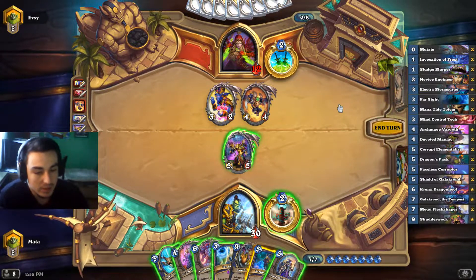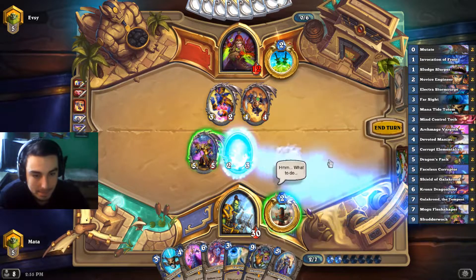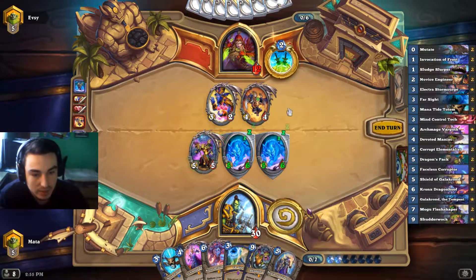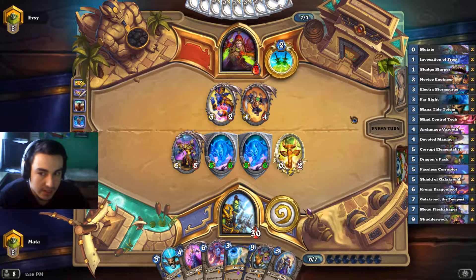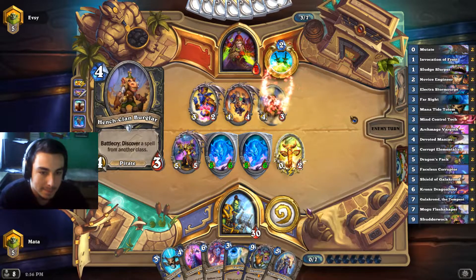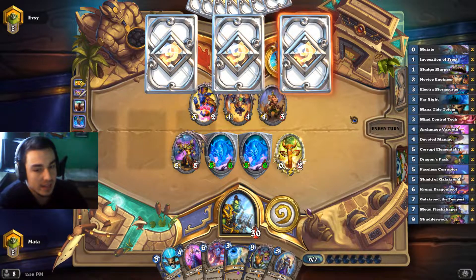We can play another Dragon's Pack — why not — and deal five more to the face. Rogue doesn't have any heals. Do we play around Mind Control Tech? I don't believe he's running it, so it's all right. He can shadow step Flick but he already used shadow step.